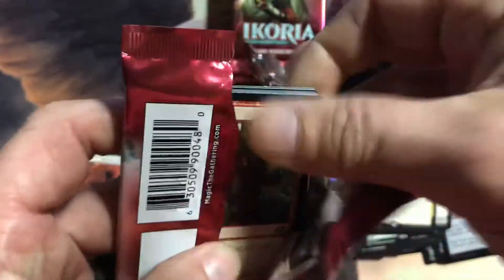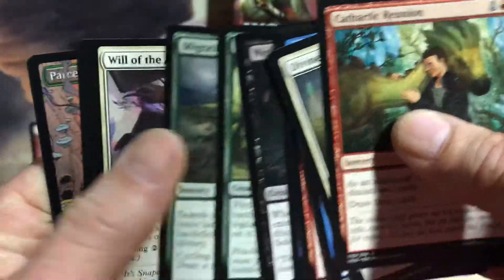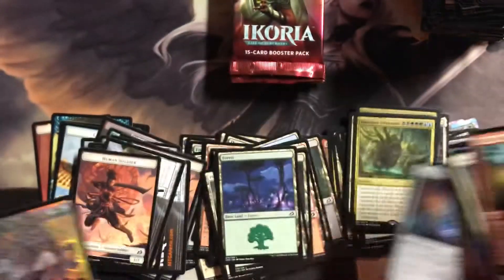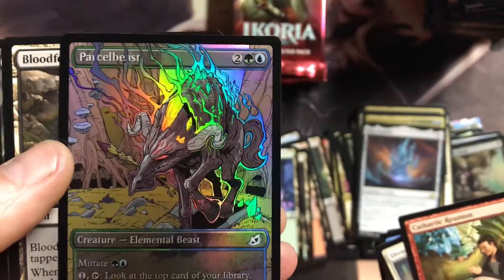I have a sneaking suspicion we could get saved by our box topper — oh, I see some shininess back there. We got an Ozolip and a beautiful Parcel Beast.